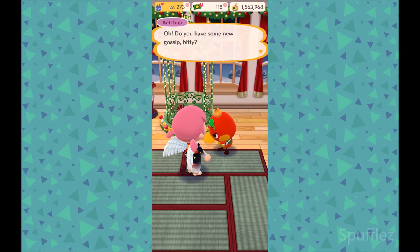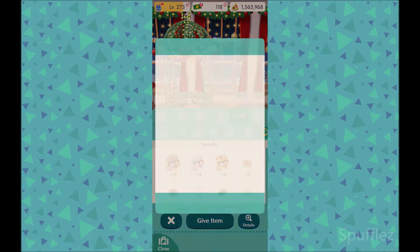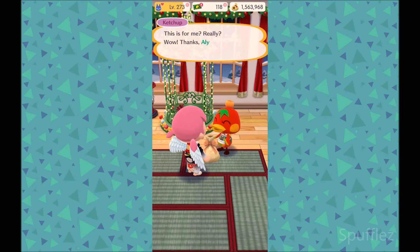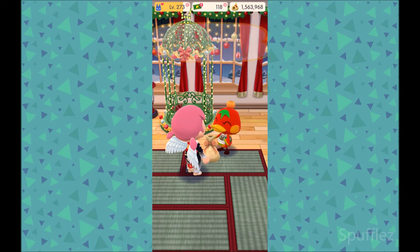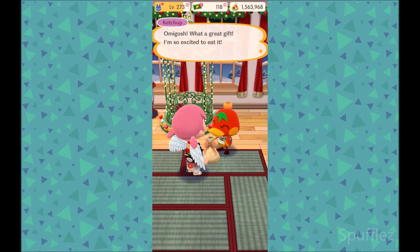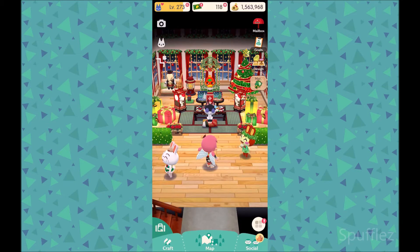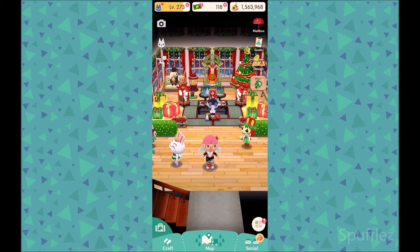Do you have some new Gossip Biddy? I want to give you a little snack. This is for me? Really? Wow, thanks, Alyssa. Oh my gosh, what a great gift. I'm so excited to eat it. Now that we have talked to Ketchup, we are going to go upstairs so we can explore the second floor of my cabin.